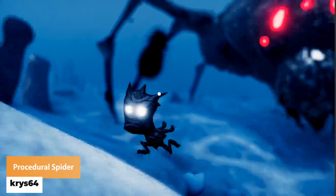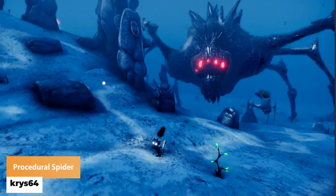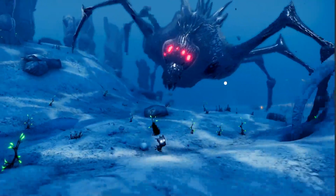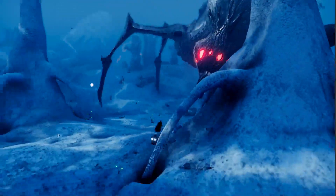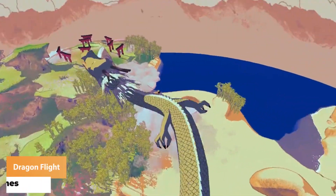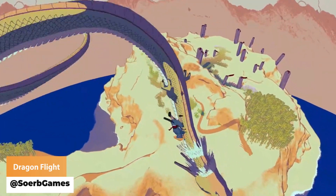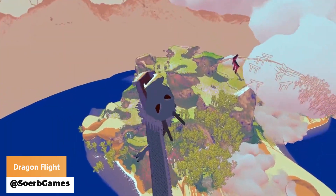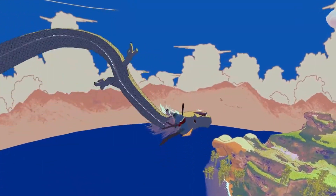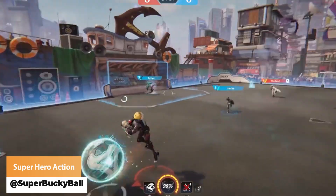We have Chris64 with an improvement to the legs and the position for their procedural spider. Sob Games is flying a dragon. Super Buckyball has some superhero style football techniques.